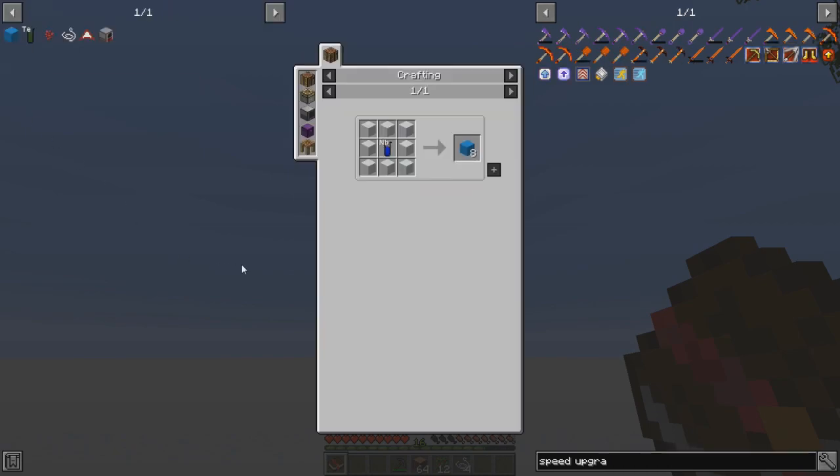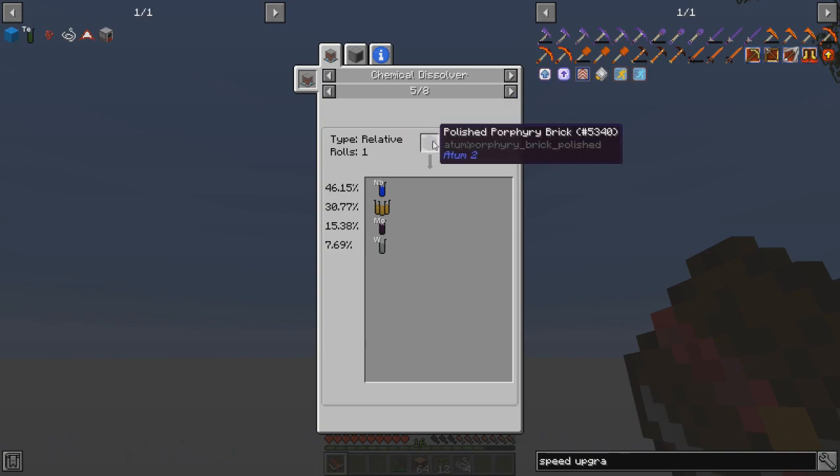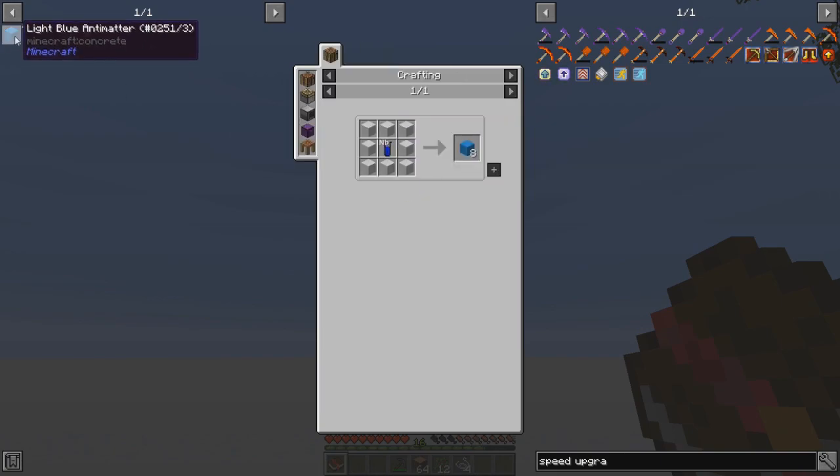Where does niobium come from? Porphyry — smooth porphyry. Porphyry blocks, which I guess is something you'd find in the nether or maybe another dimension, but I haven't seen that. So we're not going to be able to make the light blue antimatter. Let's remove that from our bookmark and back up.